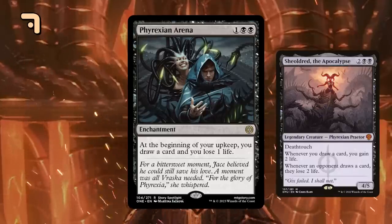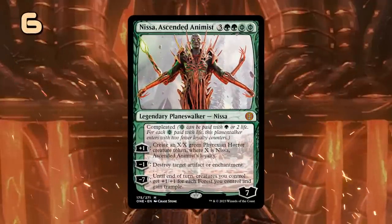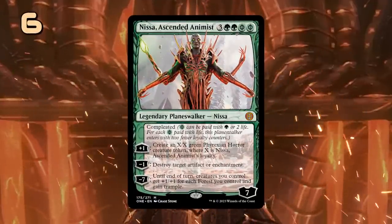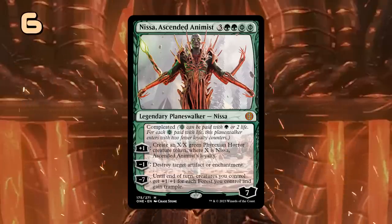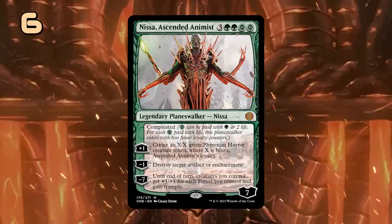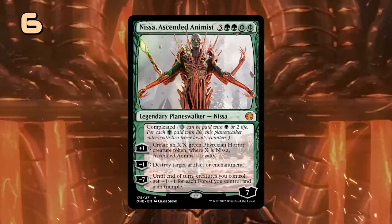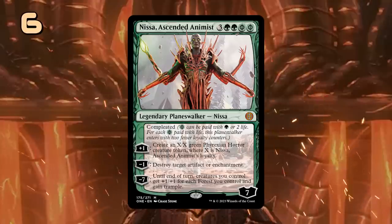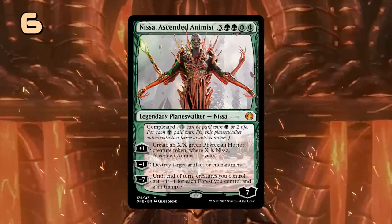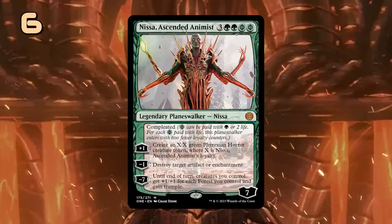Nissa has been completed into the Ascended Animist, allowing us to cast her for 5, 6 or 7 mana. The plus 1 can generate a large token depending on her loyalty, whereas the minus 1 destroys an artifact or enchantment. The minus 7 could even be used right away to give the team plus 1/plus 1 and trample for each forest we control, so a mono-green deck with a few mana elves is going to be the best home for this new planeswalker.